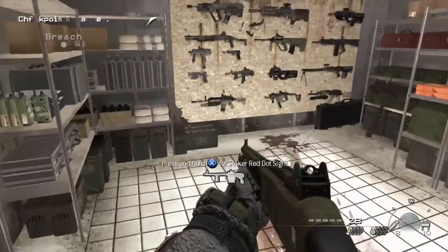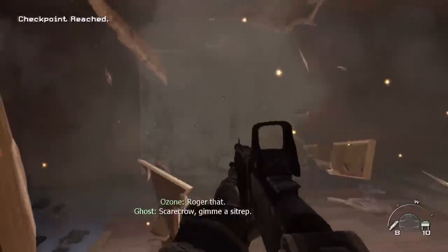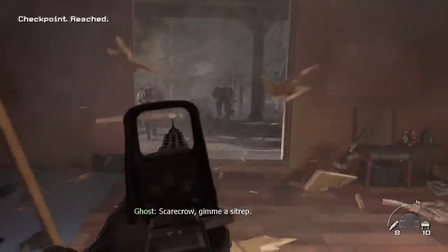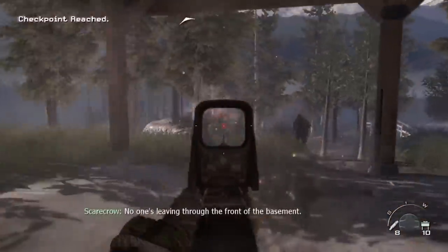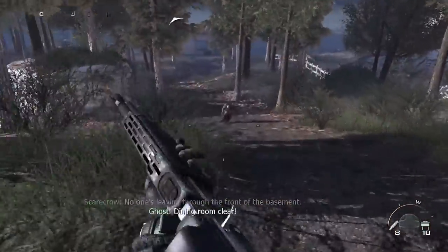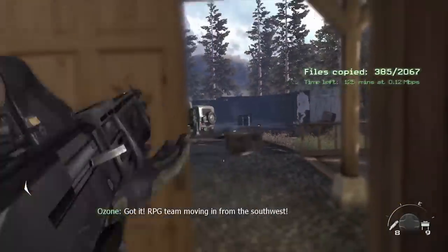Our final, very last gun is the SPAS-12 from Modern Warfare 2. This is another absolute killer of a shotgun from Call of Duty, and it wasn't completely broken like the Model 1887, but after that gun was nerfed into oblivion, this one took its place as one of the best shotguns in the series.